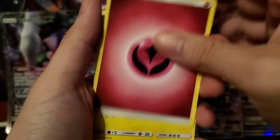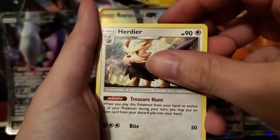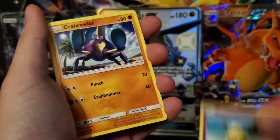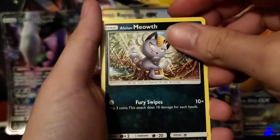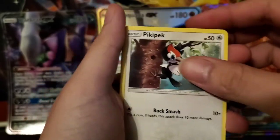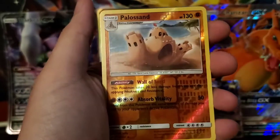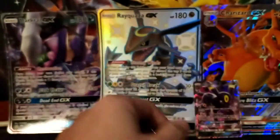We have a Fairy Energy, Charjabug, Crushing Hammer, Hairdeer, Drowzee. We got a Carbink, Sandile, an Alolan Meowth, and then a Pikipek. Palossand, and then we got a Cloyster. Both are rares.